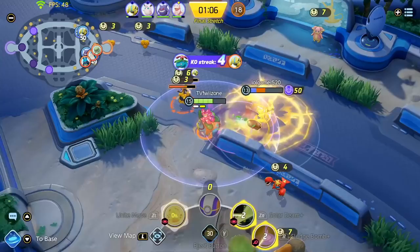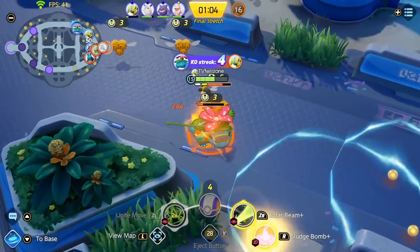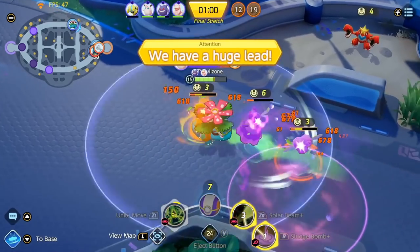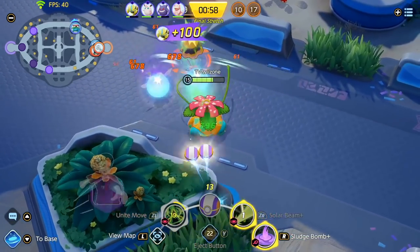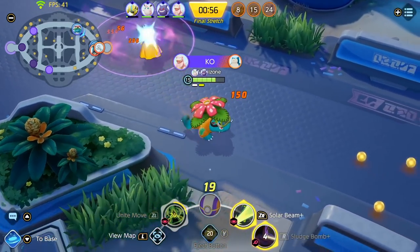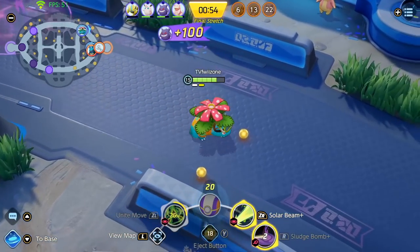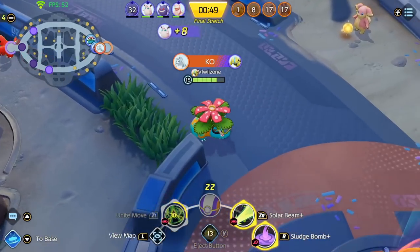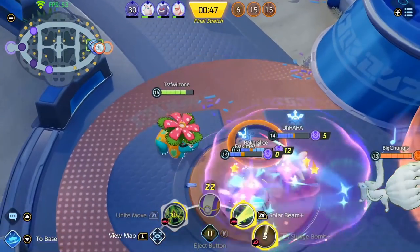Zero ulted me so I'm just gonna pop my ulti as well. The most optimal play is to just back and defend, but I see my team pretty much acing the enemy team under the fountain, so I'm just gonna run up and try to score here.